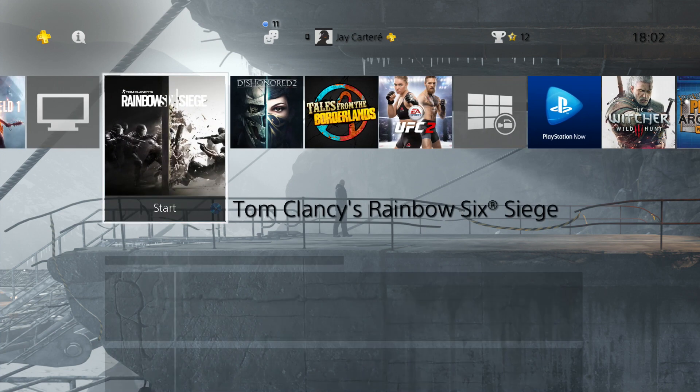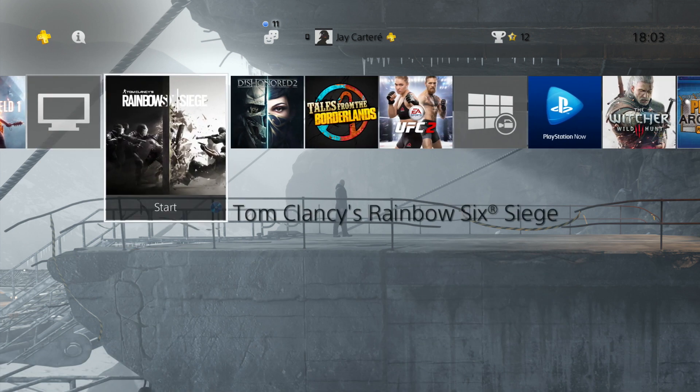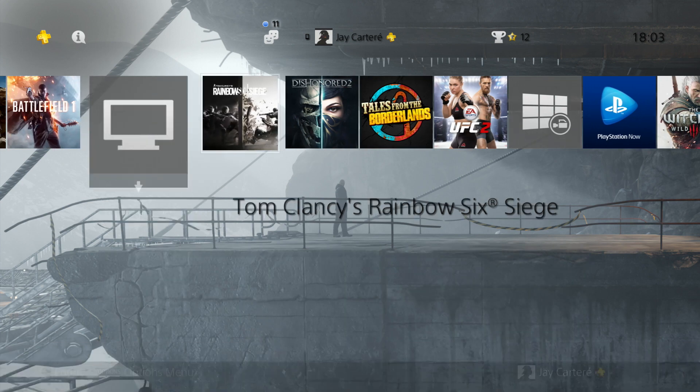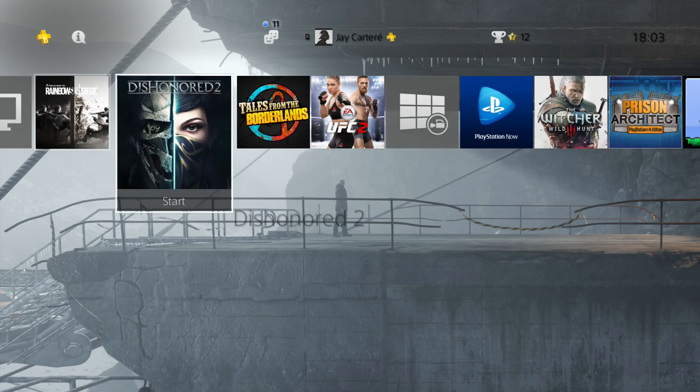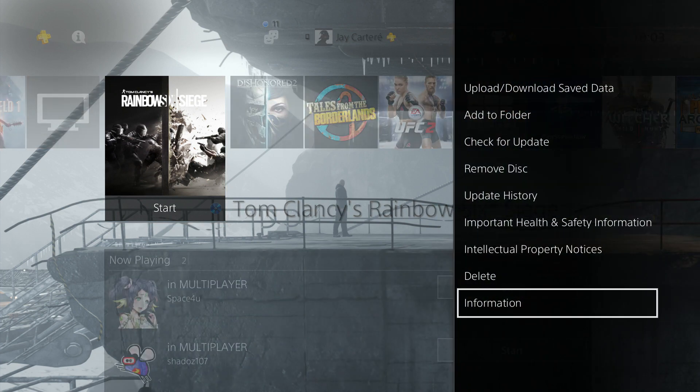There are two major reasons why this problem happens. In order to solve it, go to Rainbow Six on your dashboard, press the options button. The first problem is that the full game has not downloaded.